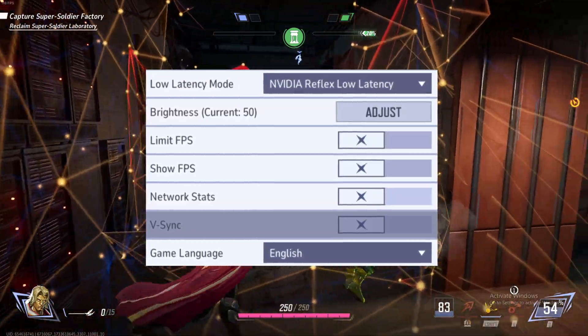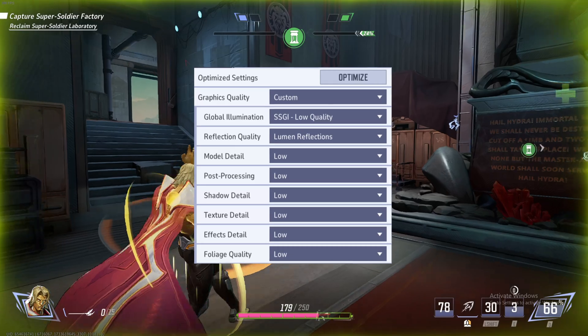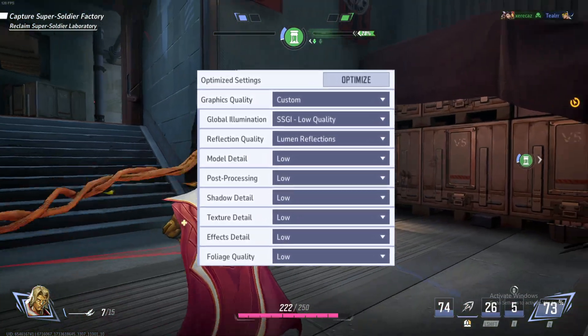For graphics settings, I set all of my settings to low except for one, which is reflection quality. I switch reflection quality to lumen reflections. Lumen reflections is the budget version of global illumination that'll save your PC some stress.